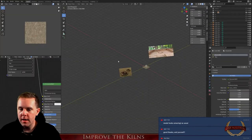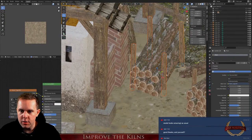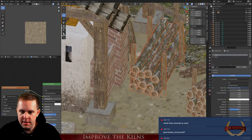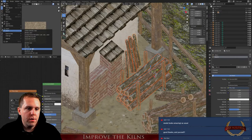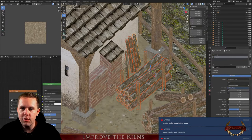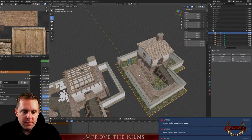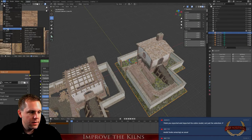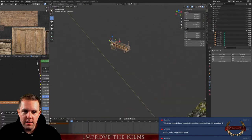I want to bring those logs from the previous model here. I'll export them from the first file: file export, export to the desktop as 'logs', then go back to this one without saving and import it. The problem is I forgot to apply the correct scale check mark. They are too small — I have a different scale. Let's make a smaller version too.